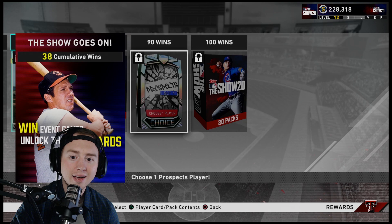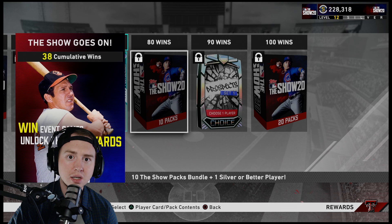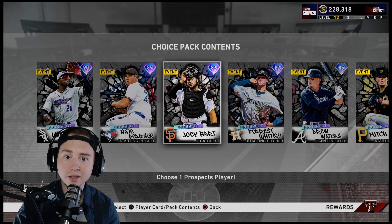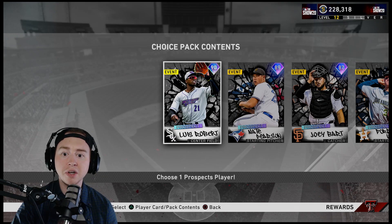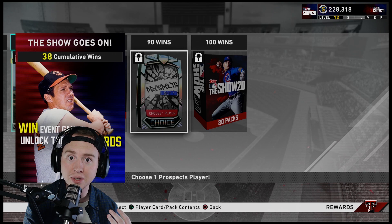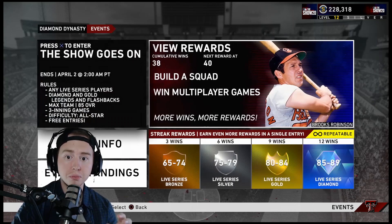At 80, 90, and 100 wins you get 10 packs, a prospect pack, and 20 more packs — 30 packs and a prospect pack total. That will have a substantial impact on your stub count. In that prospect pack you're going to pull somebody. Even if you get the low tier like Mitch Keller that's 15k, but if you get Luis Robert at the high tier you're looking at 67k. Forrest Whitley is a nasty card at 28k. At minimum 15k, and if you get lucky and land Robert, that 60k would make a substantial impact on your team right now.